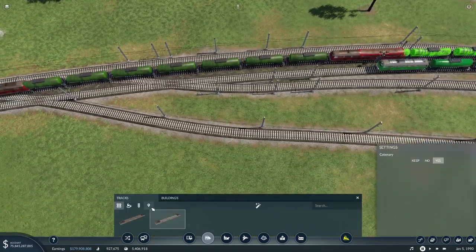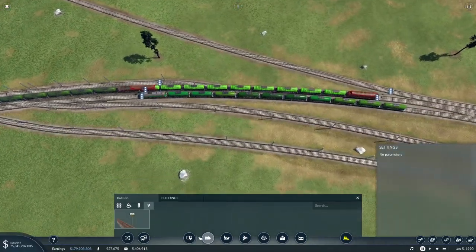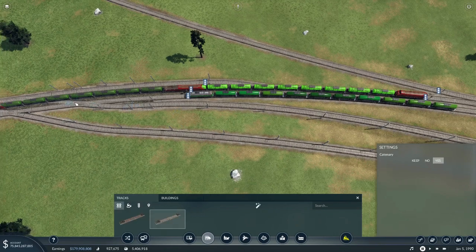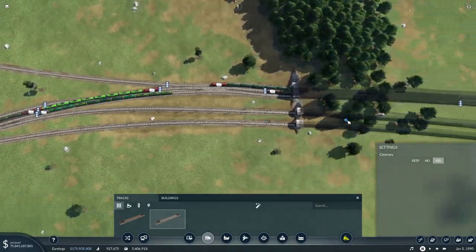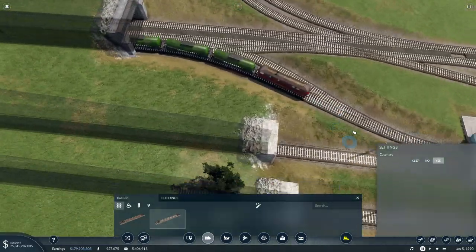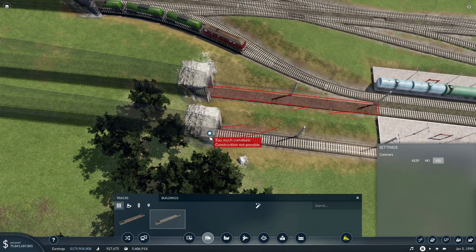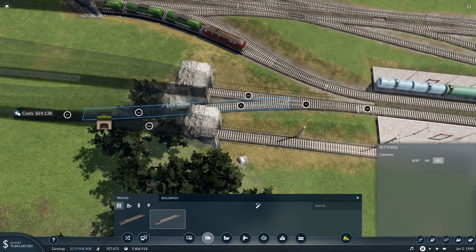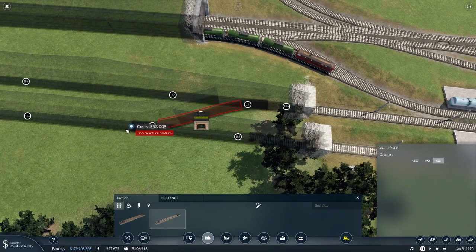We can put signals in. We probably should, because we're going to have more than one train running on here. What if we go up with that one, down with that one, and then we put a crossover junction here? That would work. That's going to make the tunnel really weird, isn't it? How about we do a crossover in the tunnel?